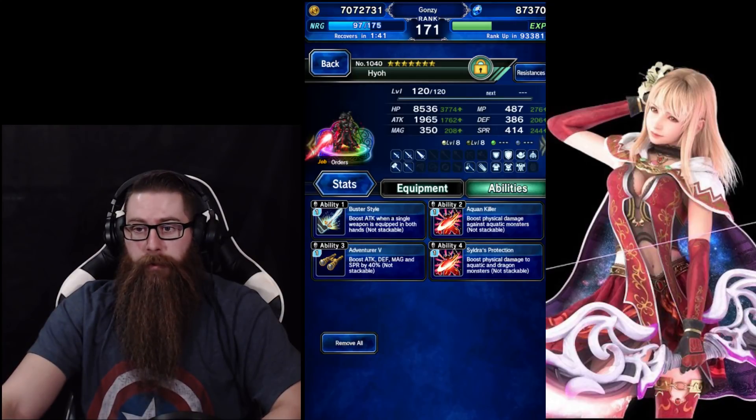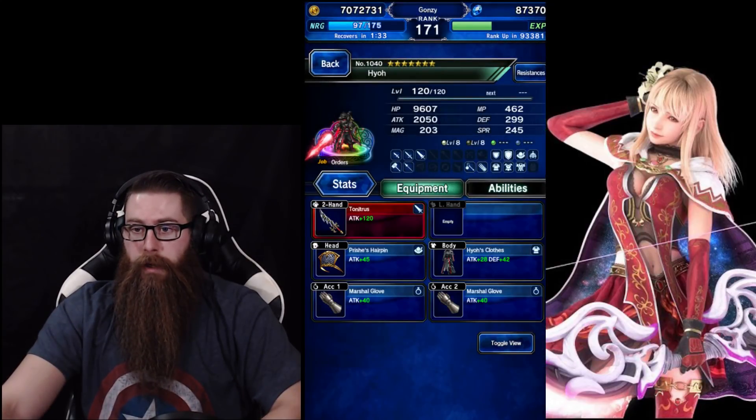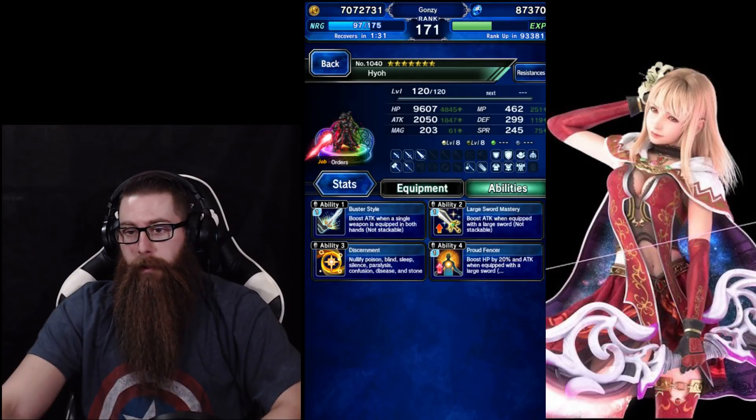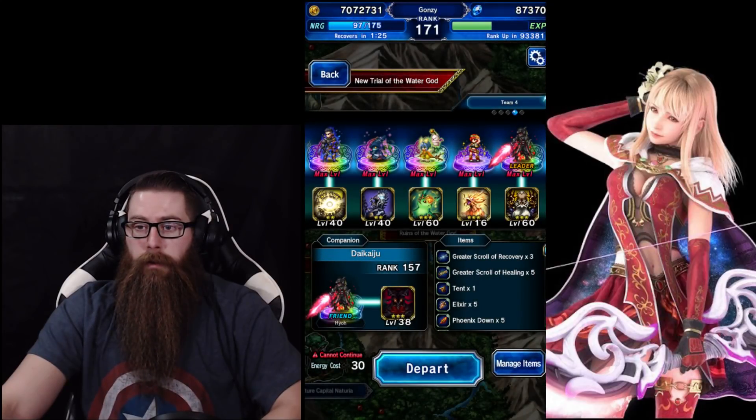This is my Heo — he's got 2 forms of Aquan Killer on, a lightning weapon, and he's just your generic high attack lightning weapon Heo. This one's got Discernment on, but the status elements aren't a really big deal in this fight because of how we're doing it.